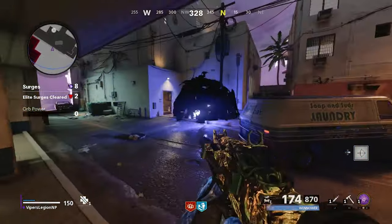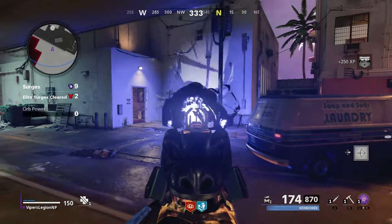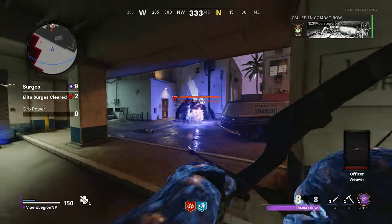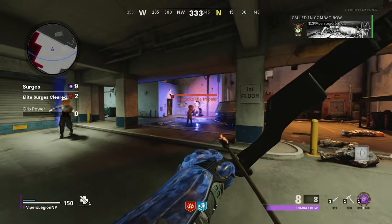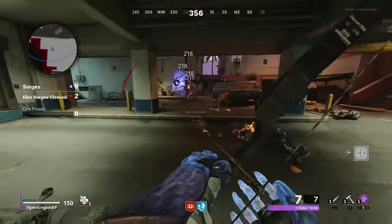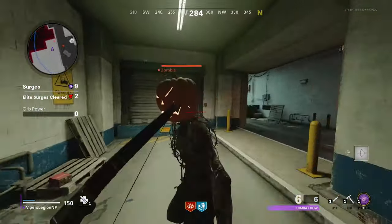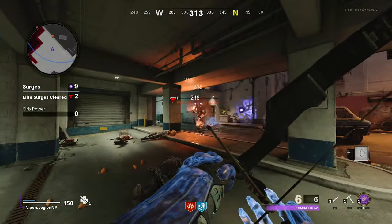Every 3 surges starting at surge 3, an elite will spawn in. These are what are known as Elite Surges. On these Elite Surges, either a Megaton, an Elite Mimic, or an Elite Mangler will spawn in. In order to complete the Elite Surge, you have to kill the Elite Enemy. And when you do kill the Elite Enemy, you get some loot.